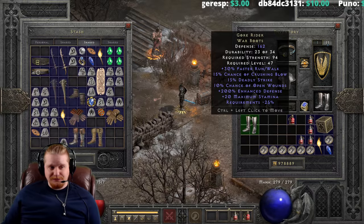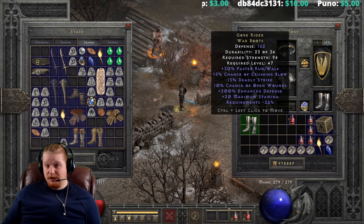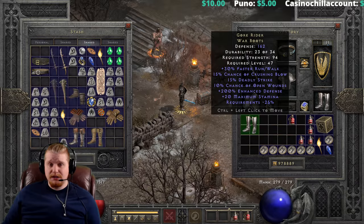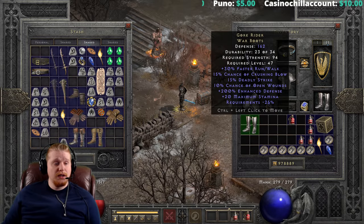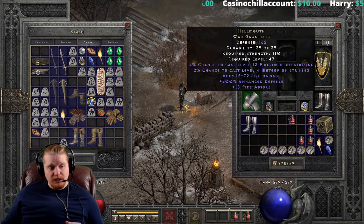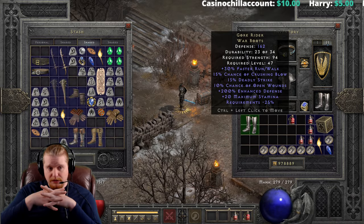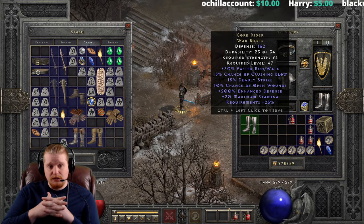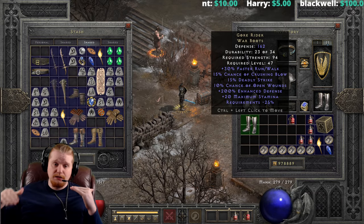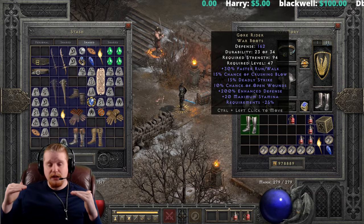We also have Deadly Strike on these, and Deadly Strike is an amazing ability that doubles your physical damage. It will stack with other abilities that can do the same thing, like Critical Strike, but not cumulatively — so it's not like 15 plus 15 equals 30. It stacks differently.